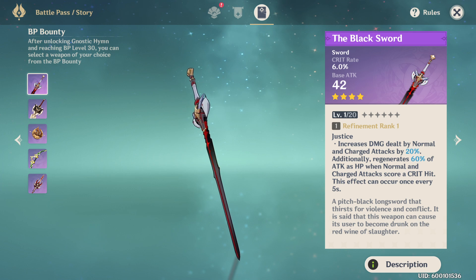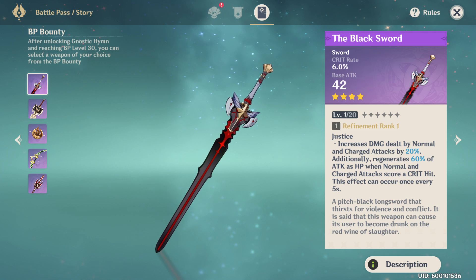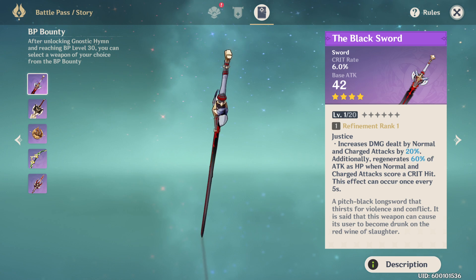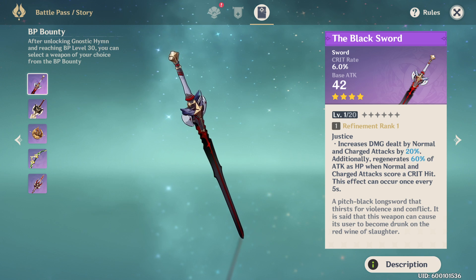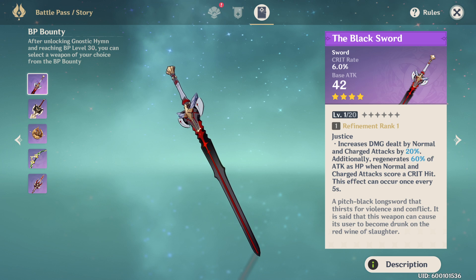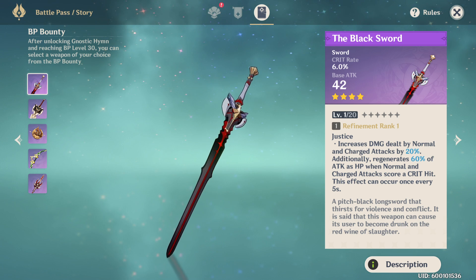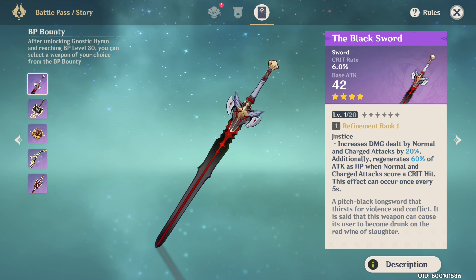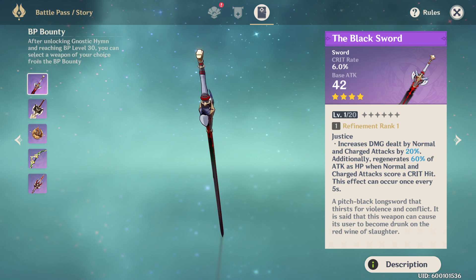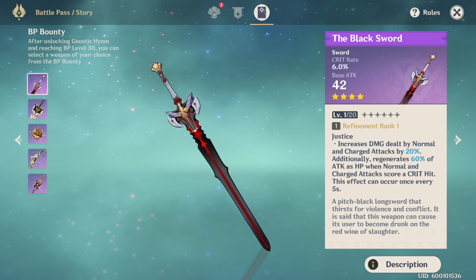If you're using this on Keqing, it's amazing. If you have it on Jean or Qiqi, not only will they be doing more damage with their normal and charge attacks, but those characters already heal — they'll get an additional heal, and they scale off attack. So you're getting a phenomenal amount of healing: self heals, AoE heals, and then another self heal on top of that with the black sword. It is a phenomenal weapon and the number one contender depending on what characters you're using.